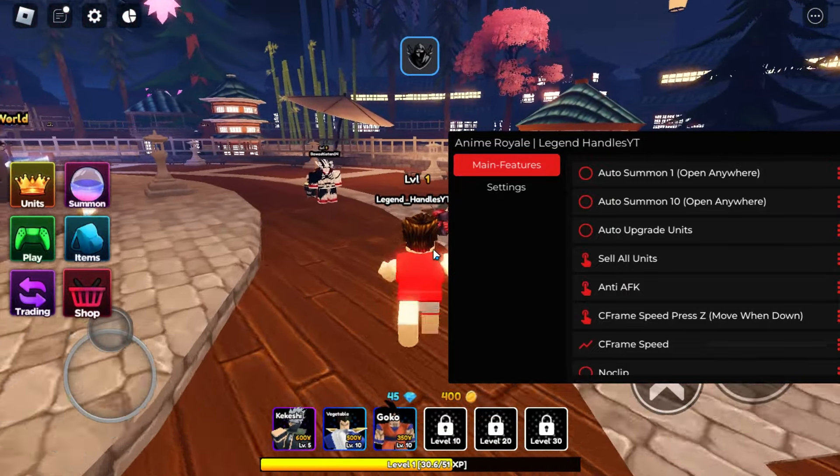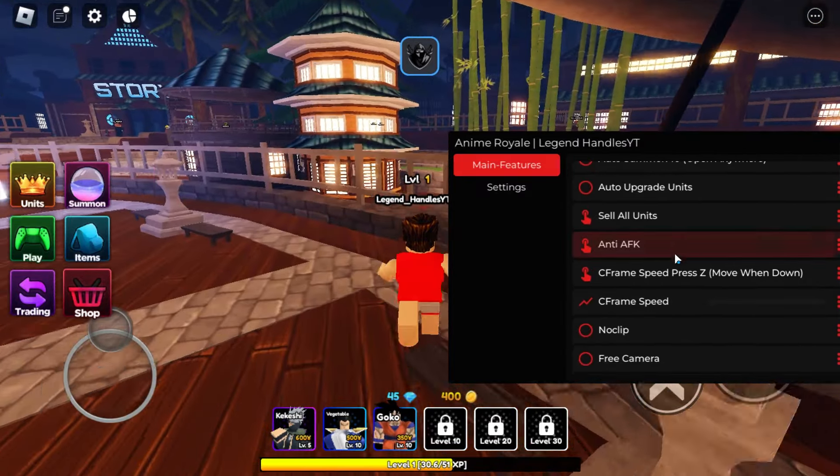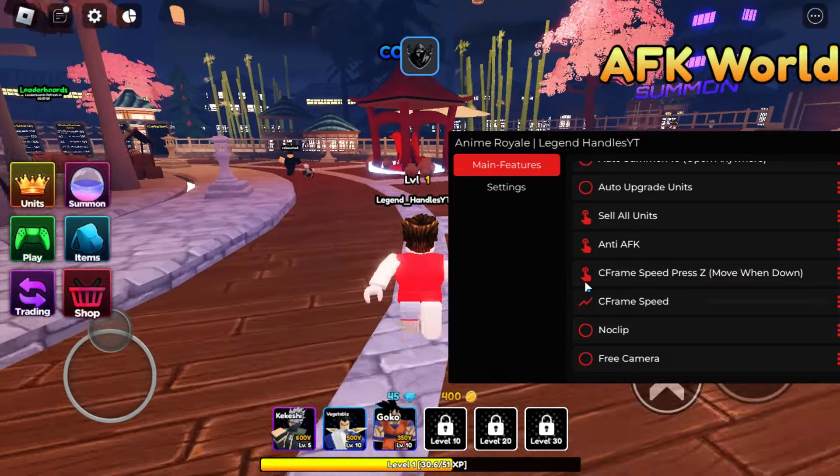There's sell all units — like on the last wave you can just sell all your units and put them all into one at the end. There's also anti-AFK and c-frame speed and stuff.